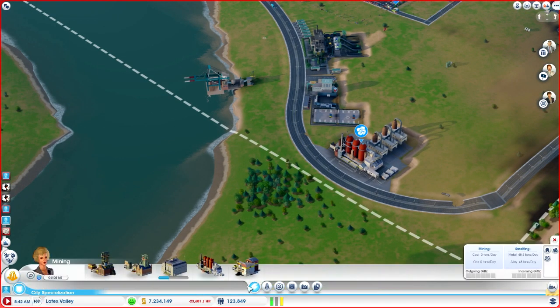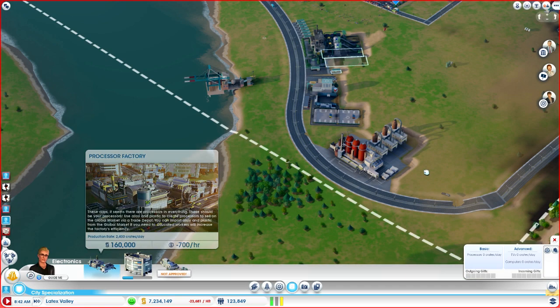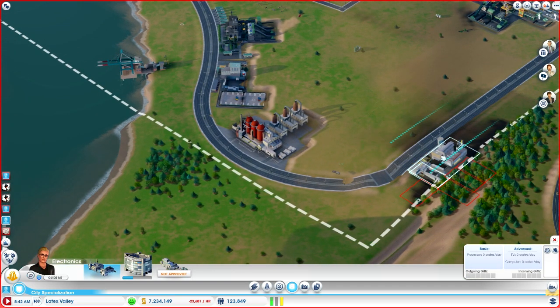So now let's go ahead and figure out what this city is all about, or what it will be all about anyway, which is the processor factories. Let's go ahead and add these.